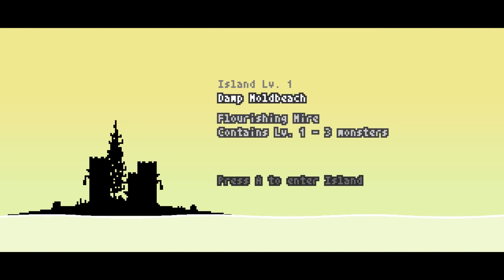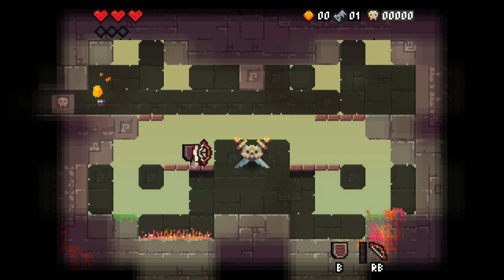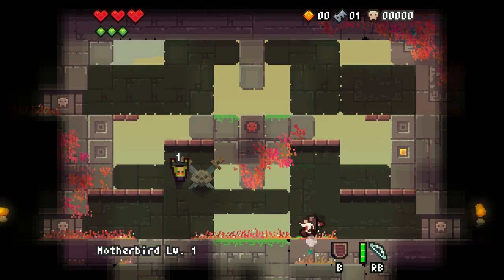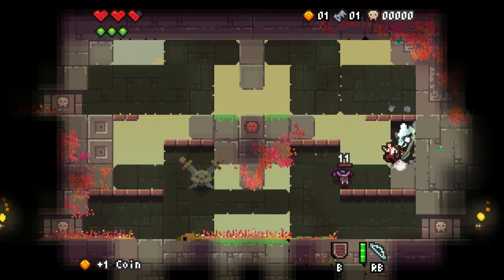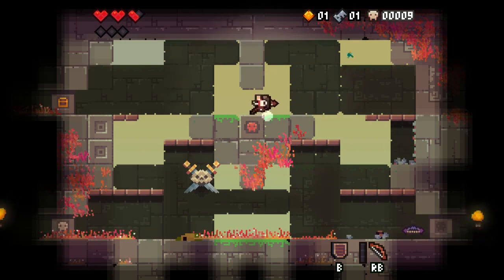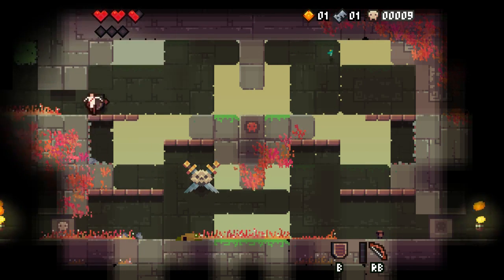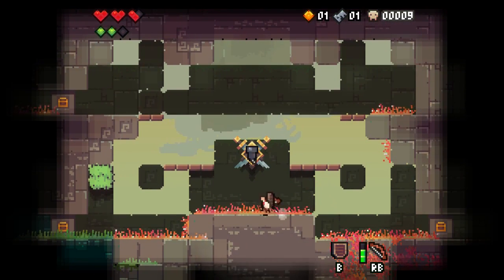This time we get a flourishing mire — damp mold beach. Akamo is much faster than Farja but a little less damaging. His ability is this roll — you can use it anywhere, even in midair. He does this invincibility roll and then fires three shots rapidly. Pretty neat, very useful for escaping. I'm not picking up that item again — I can tell you that much right now.